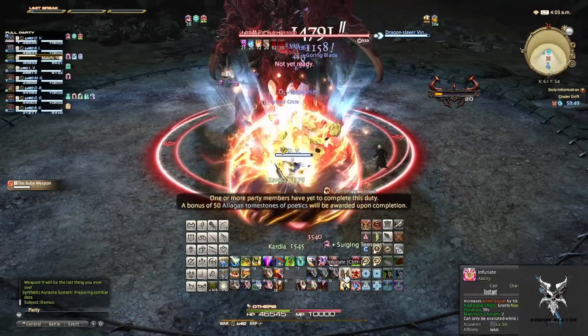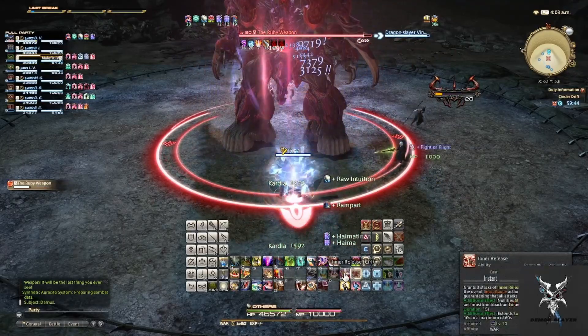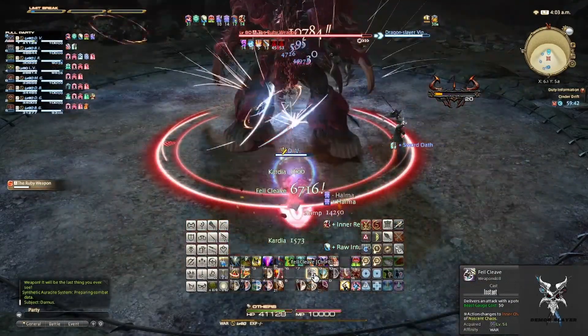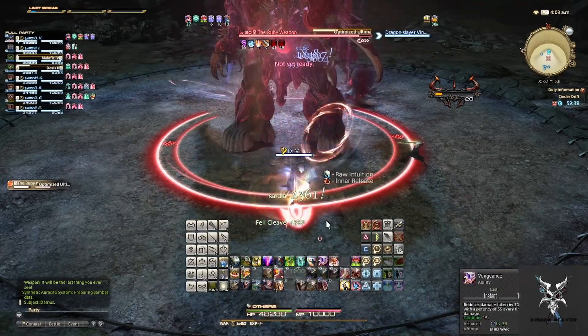When Ruby Weapon casts Stamp, this is going to be his tank buster that you'll just want to pop a cooldown on to help reduce some of the damage. Optimize Ultima will be party-wide damage that just has to be healed through.